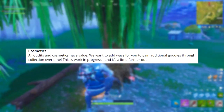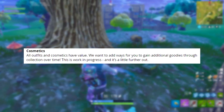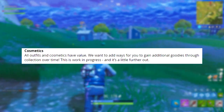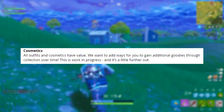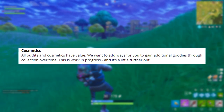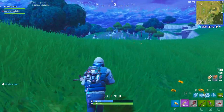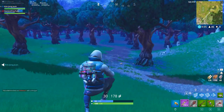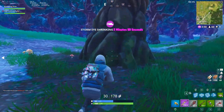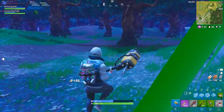As you can see on screen right now, there is going to be — clipping it from this area — it'll say here: 'Cosmetics — all outfits and cosmetics have value. We want to add ways for you to gain additional goodies through collection over time.' This is work in progress, so it's a little further out. They admit it's only just gone into a progress kind of state and it is going to be one of the later things added to Fortnite Battle Royale. A lot of people may not actually know what that means — basically, it means that skins are going to be evolving in Fortnite Battle Royale.